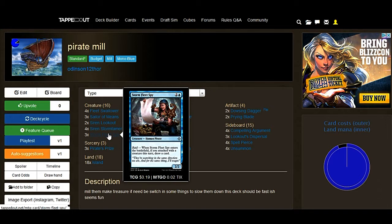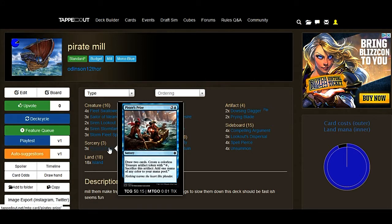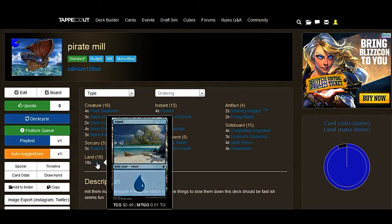Sturm Fleet Spy draws a card. You always need to draw a Spartan Blue, so why not? Pirates gives you more drawing power, and it gives you more treasures, because you're gonna get a lot of land in this deck to block the combo.